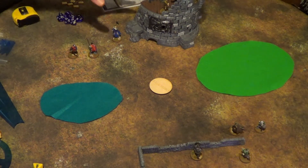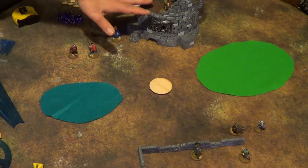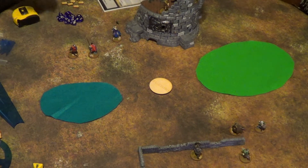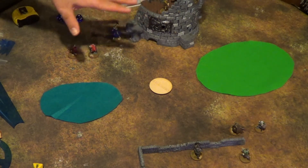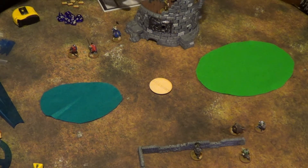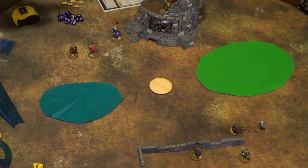We have this ruined tower with an archer up on the first level — stairs get you up there without any test. If you wanted to hop down or climb down you could try either of those, or move back over to the stairs. The second level has no stairs, so he'd have to take a climb test to get up there — and bad things can happen if you fail a climb test.